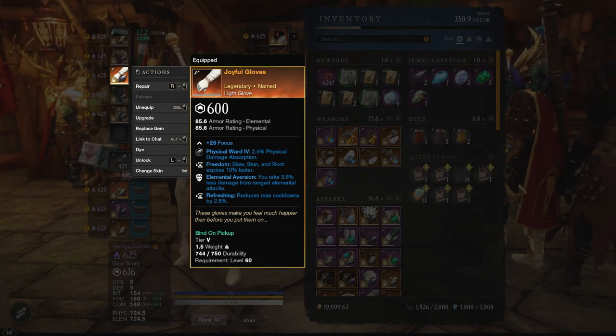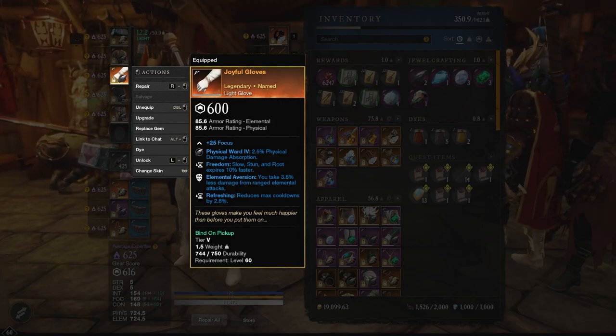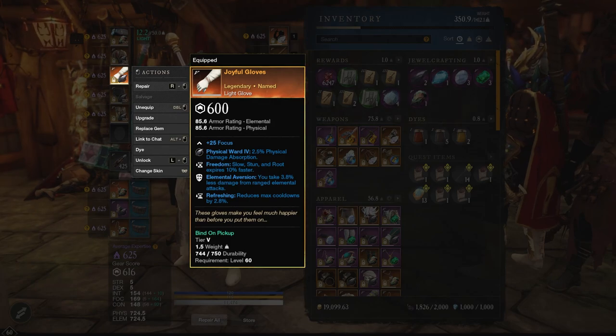These have Freedom, Elemental Aversion, and Refreshing, and as a healer, these are all three of the best perks you will want in PvP. Now, what I will say is it does lack a Riesel, meaning you would have to play 4 Riesel, but quite honestly you will be completely fine at 4 Riesel. Myself and multiple other people that I know that heal in plenty of wars run 4 Riesel and you are completely fine, especially coming into next patch. A lot of people debate 4 versus 5 Riesel — you will be fine at either one. So regardless, this can be a temporary or permanent option depending on your preferences, but either way it is a free way to get three of the best perks you can possibly have in a healing setup.